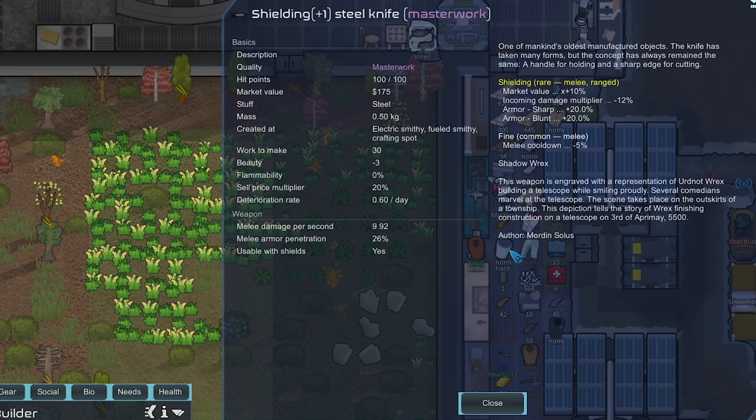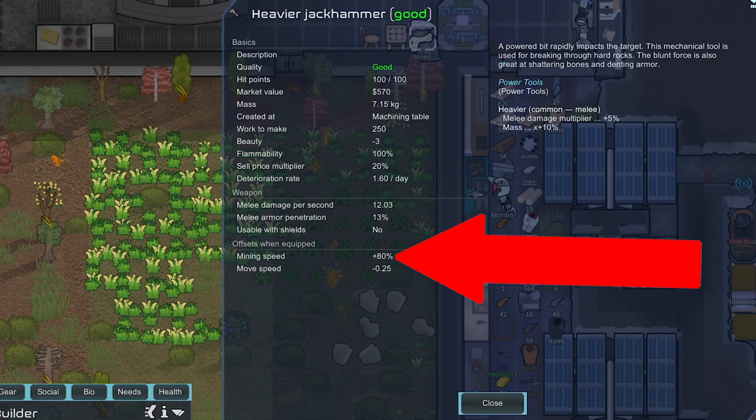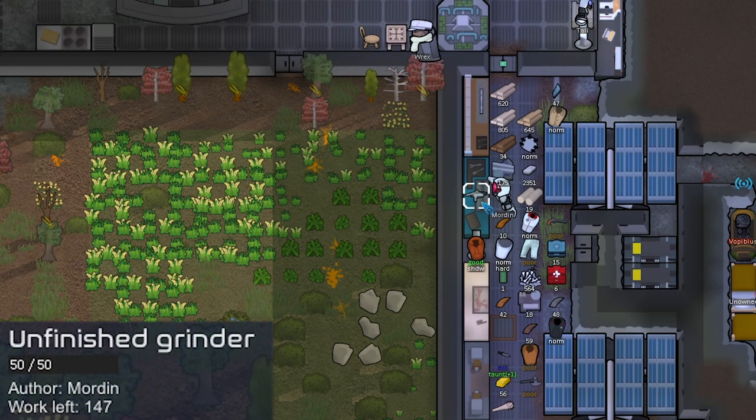The masterwork knife has really good DPS, it's a one-hander. Then I had to make some tools which took a lot of work — 250 work for this jackhammer which only turned out to be good quality, and the jackhammer doesn't really do great DPS either. It does increase mining speed by 80 so we kind of need it, but we could have just bought a normal quality one from a trader. We also made a chainsaw that turned out excellent — again a mistake, because we don't need our chainsaw to be excellent. The DPS is 16.5 which is pretty high but it has zero percent armor pen, so it's not that good as a weapon. We should not be making tools with Morden.